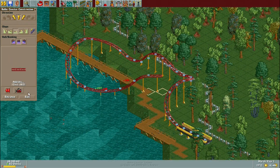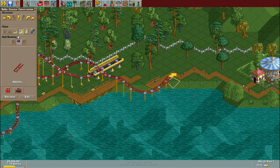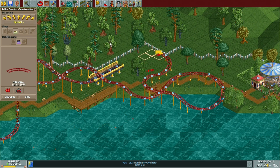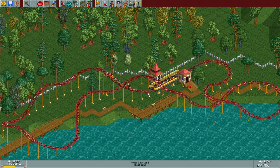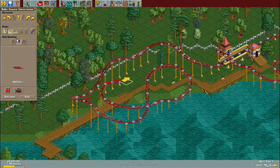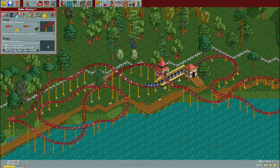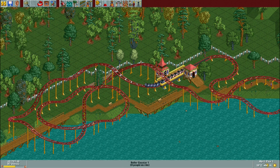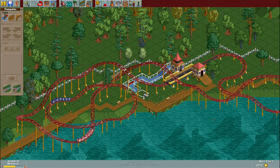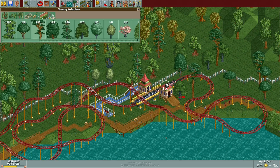Leafy Lake doesn't need that much of an introduction. It's a pretty achievable guest count of 500 guests by the end of October year three. You're given a nice big open space with the big lake in the middle, a small area of land around the perimeter, a big open section at the top end of the lake, and a pretty large loan size available. So money shouldn't be too much of a concern. Given the large space, I'm going to go with a more spread out park, so I'm not in a huge rush to fill every tile. You could say it's going for a bit more of a classic RCT look.